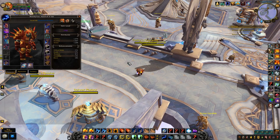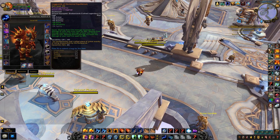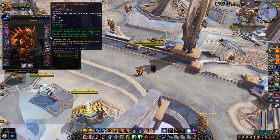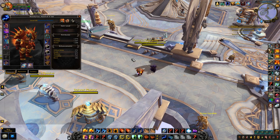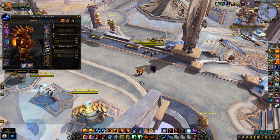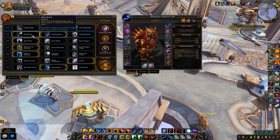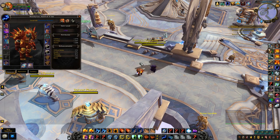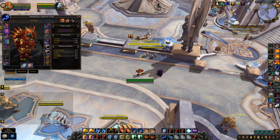I wanted to show some potential burst windows with the Elemental Equilibrium legendary. To reiterate: direct fire damage increases your next frost by 30 percent, then frost increases your next nature by 25 percent, and nature increases your next fire by 20 percent. There are several ways to approach this, but in my opinion — running Echoing Shock as well — I really like this talent. Aftershock is good when the RNG works in your favor, but Echoing Shock is more reliable on a short cooldown.